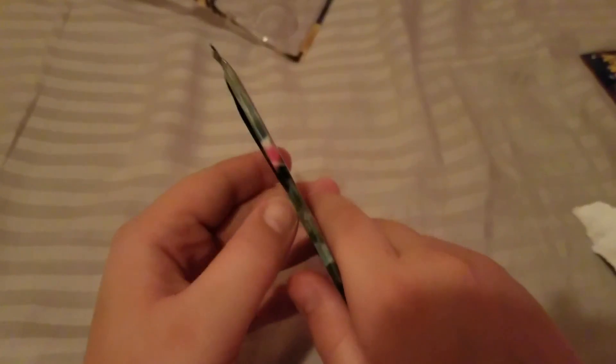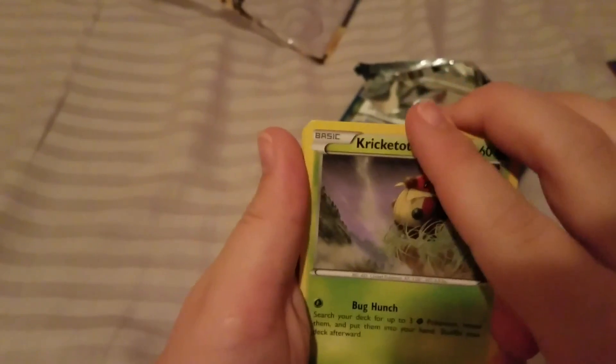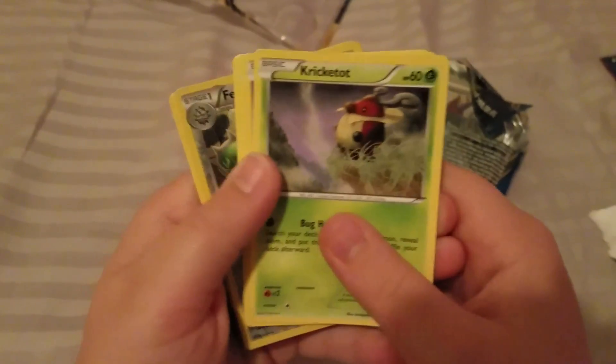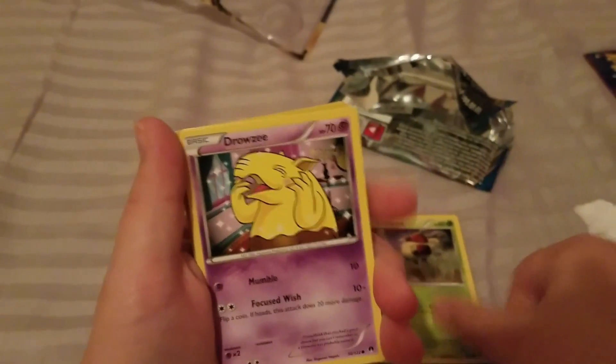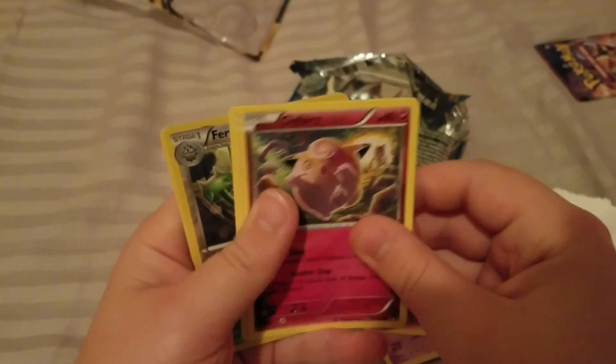Time for pack number two. First card of this is a Kricketot, and then we got a Drowzee, and then a Growlithe. A Clefairy — we could evolve Jigglypuff into that, I think.